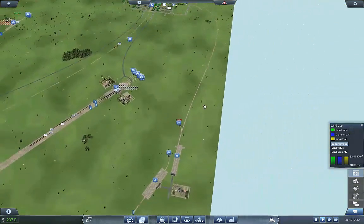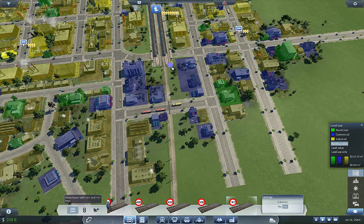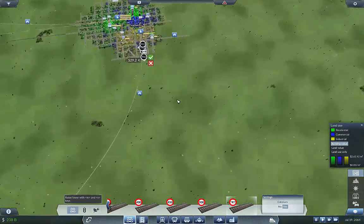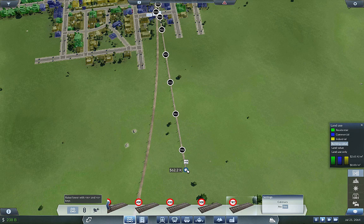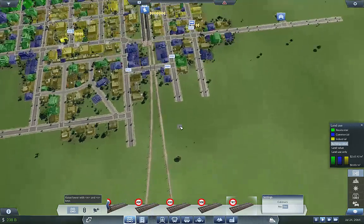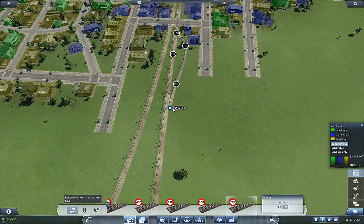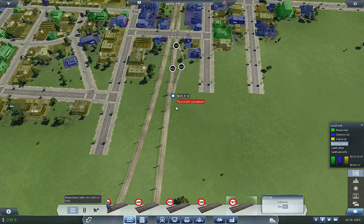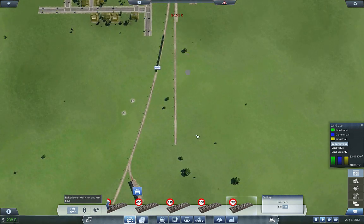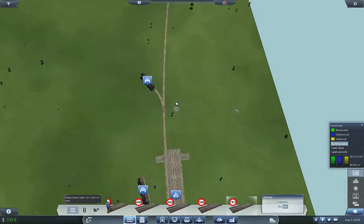We're going to want one more line, and we need to double this one up because it's a lot longer. I'm hoping we can go straight out like that — let the buses cross, I don't want to interrupt that service at all. Then we're going to build that out and double it up. There we go, that's what I'm looking for.